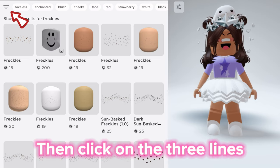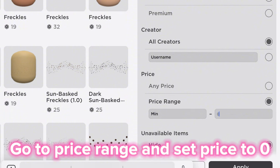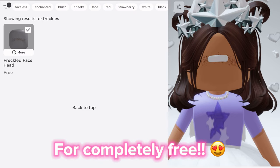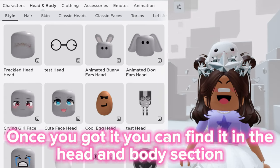Then click on the three lines, go to price range, and set the price to zero. And there it is, completely free. Once you've got it, you can find it in the head and body section.